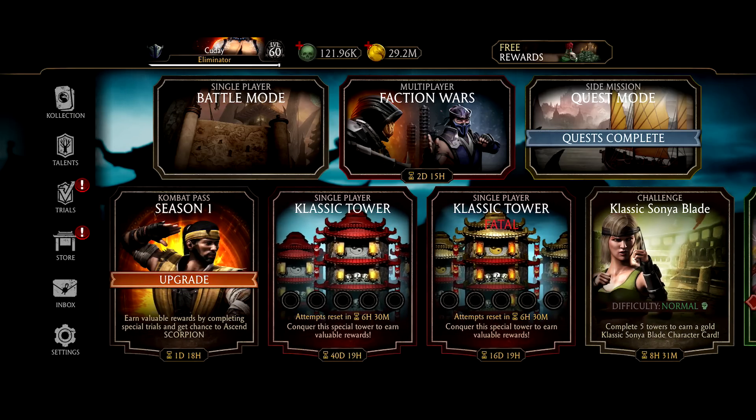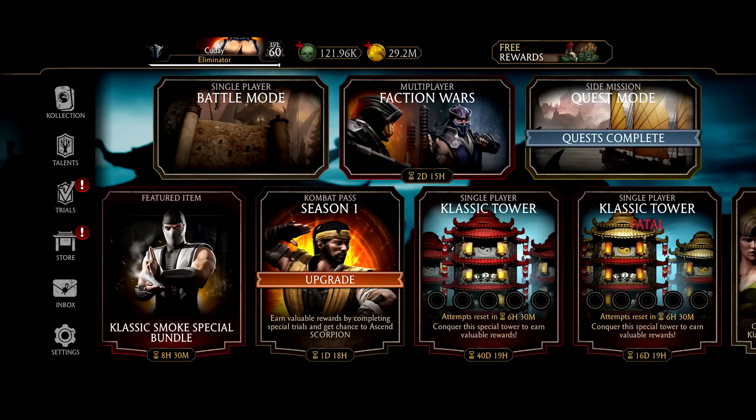And when they repeat towers, they update with whatever the current update is. So let's say 3.7 — what tower was 3.7 again? Oh, Sorcerers! So if we had a Sorcerers Fatal, then that would have been including new gold. Since we had a normal tower though, that wasn't applicable.